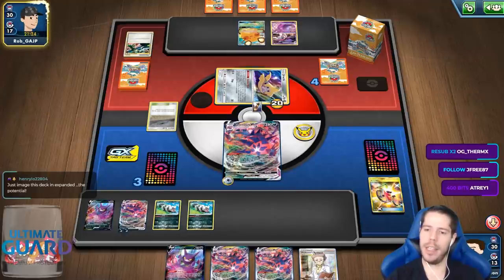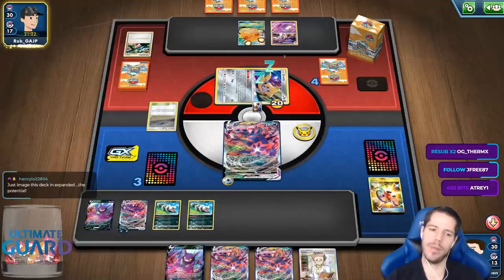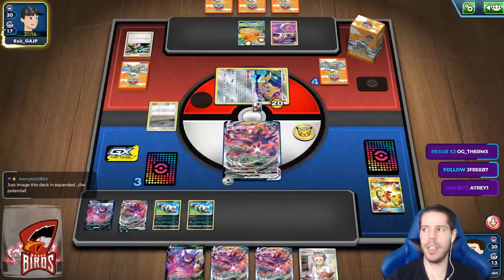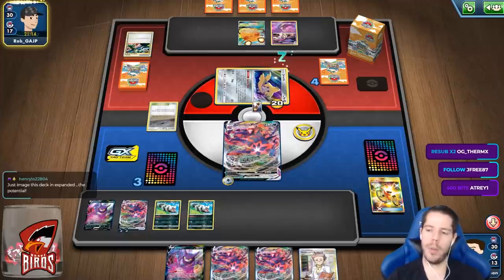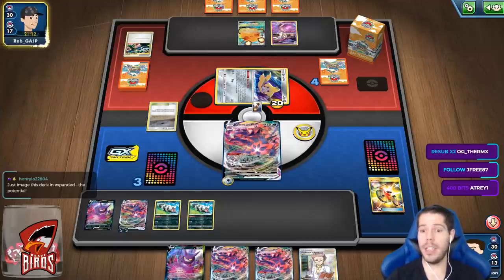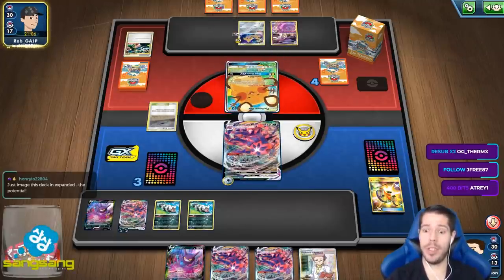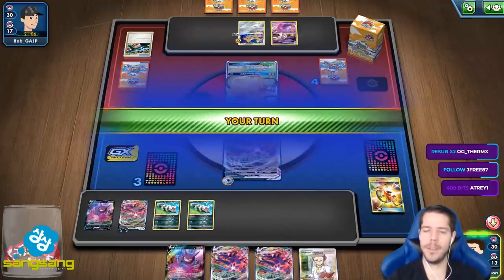Just imagine this deck in expanded — with dark patch and Max Potion, wow! Expanded Eternatus with Dark Patch and Max Potion sounds fantastic, actually. I have Crobat for three, Research — what is your win condition if you are my opponent? That is something I don't understand — people who don't concede in this sort of situation when their main attacker is 8-10 KO'd.